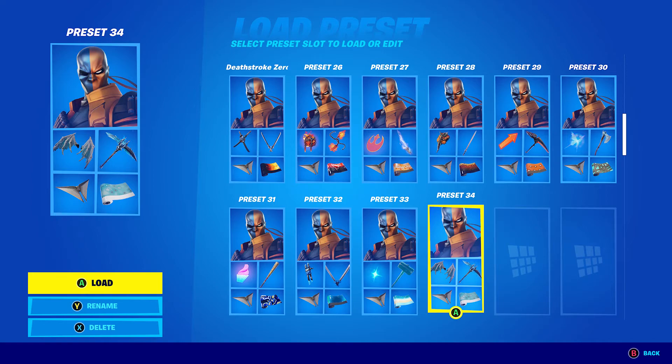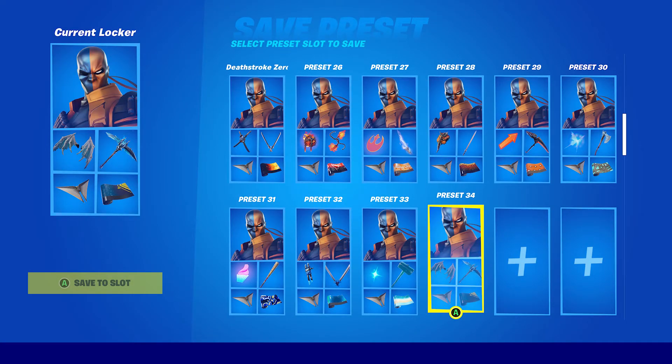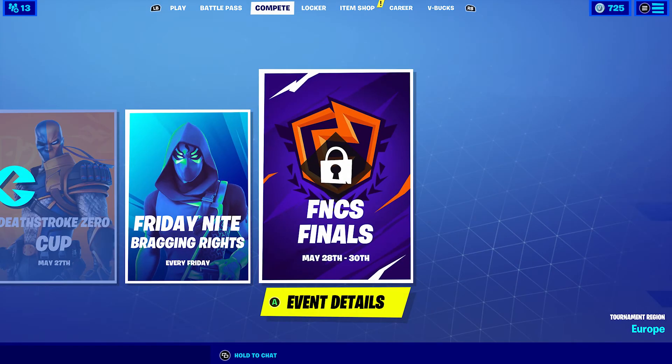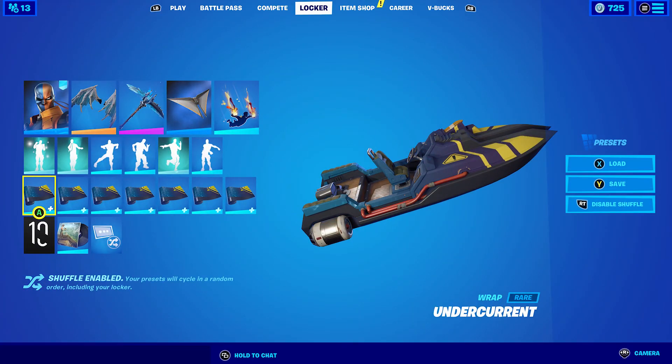That's 10 combos with the Deathstroke Zero skin. When a new season comes out, I'll start getting victory royales and making more videos about different parts of the season. I need to do a review for the end of this season and a battle pass reaction, then maybe try some skin combos with the new skins. I'm currently level 213, so I need 12 more levels in about 6-7 days — I should be able to do it. Anyway, that was a pretty decent video — 10 combos, so yeah, pretty decent.